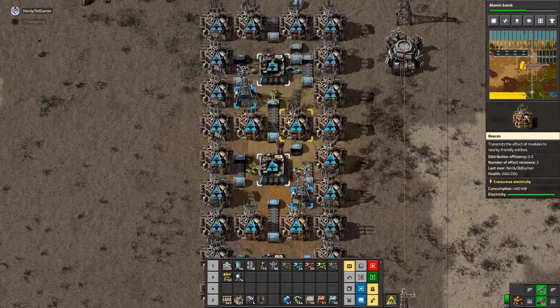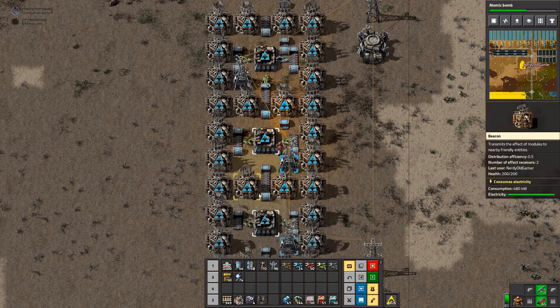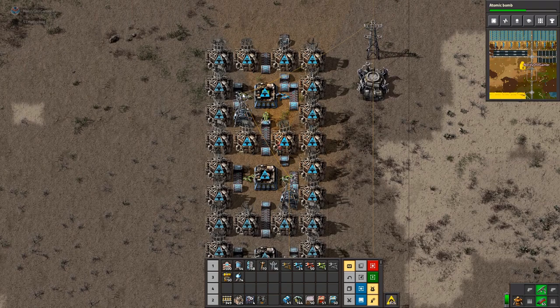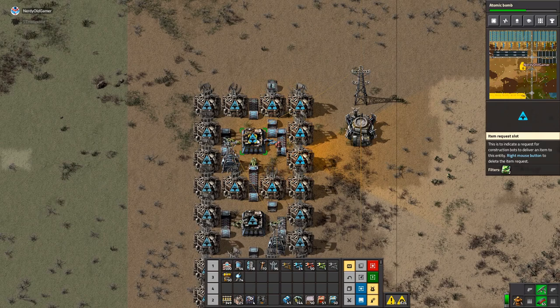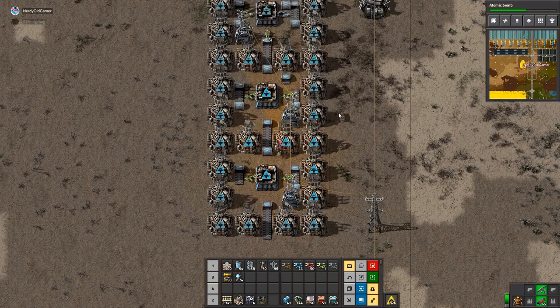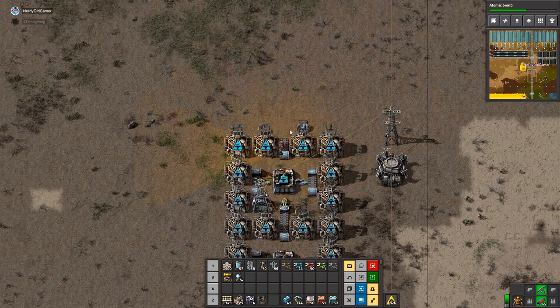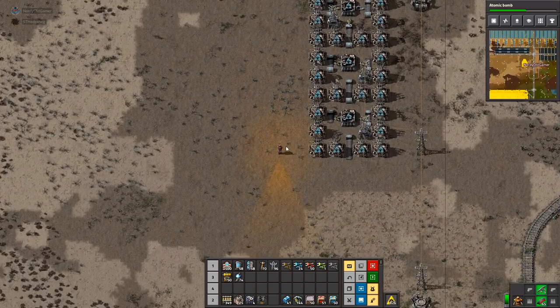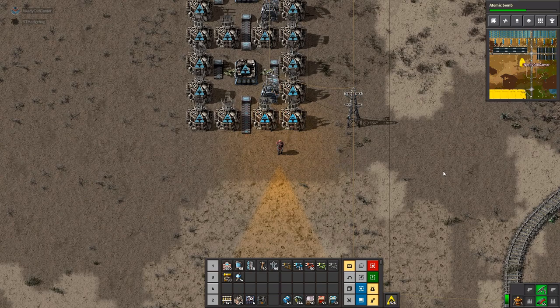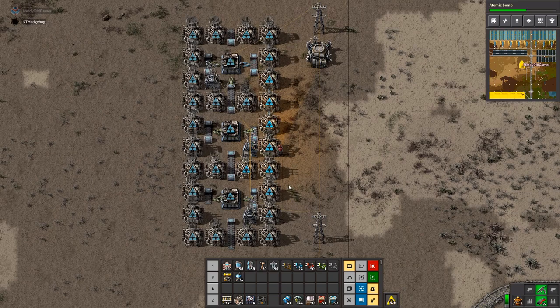What I'm trying to do here is: we have copper coming into these two copper cable machines, which will spit copper cable out there. This green circuit machine will gobble it up — most of it. We need one full belt of... I love that you're surrounding everything with beacons, yet we have nothing to go in the beacons.